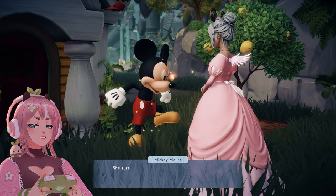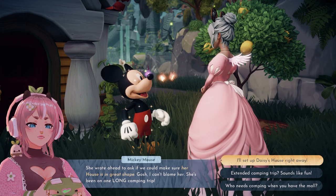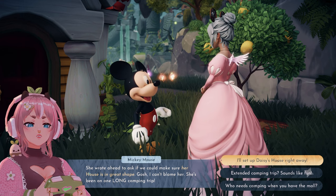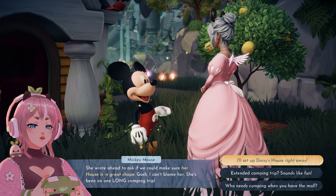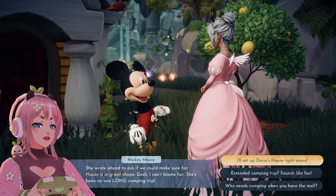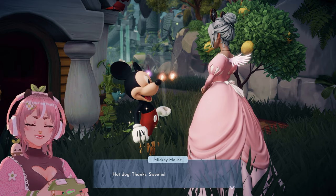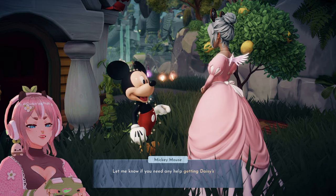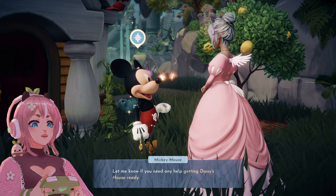So what did the letter say? She wrote ahead to ask if we could make sure her house is in great shape — she's been on one long camping trip. 'I'll set up Daisy's house right away.' Thanks sweetie — let me know if you need any help getting Daisy's house ready.